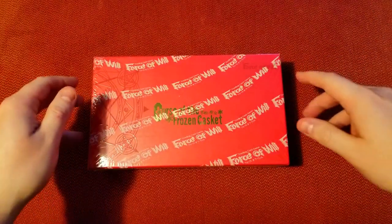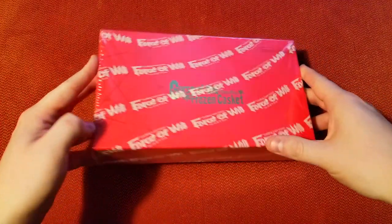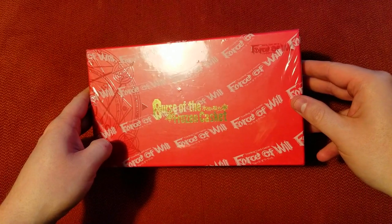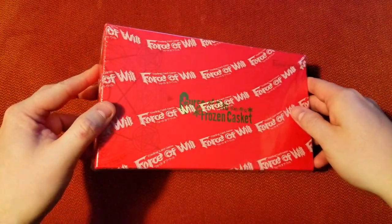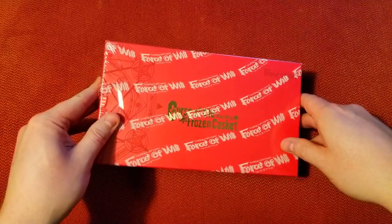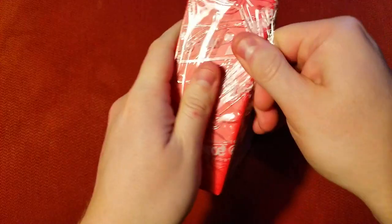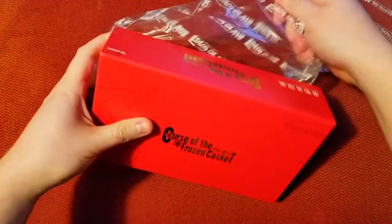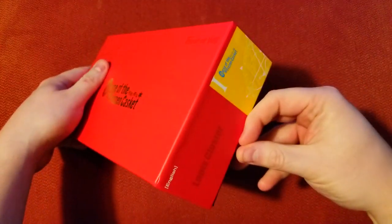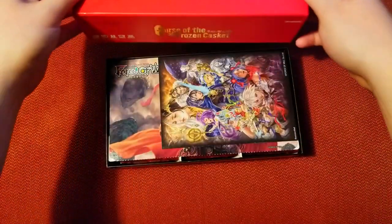Welcome back everybody, it's time to lock down another Sunday Booster Cracking, and today we have Force of Will again. I got this over Christmas — we got Curse of the Frozen Casket. I don't really know much about the set; I know a couple cards that are worth some value but let's jump in and see what we can find. Really cool box too — it's got this hard plastic on it instead of the thin stuff you might find on typical boxes.